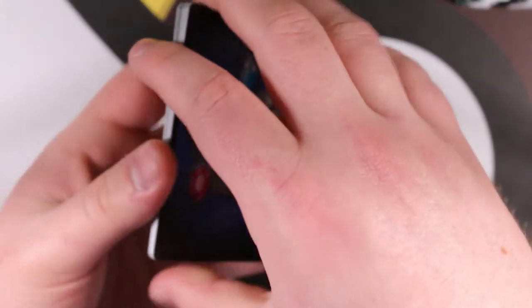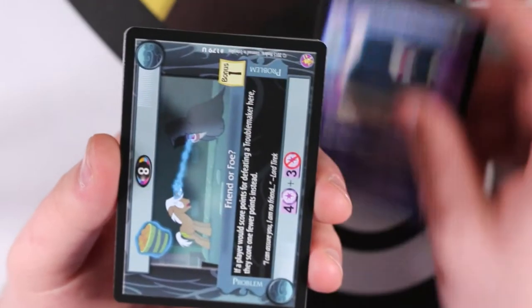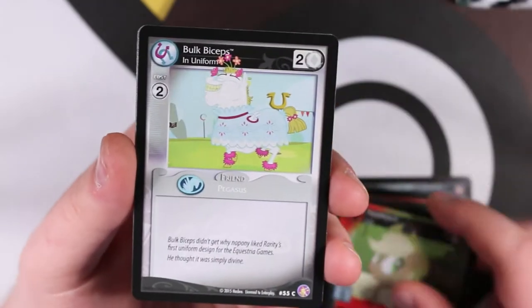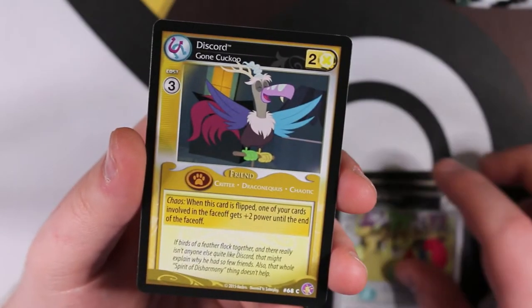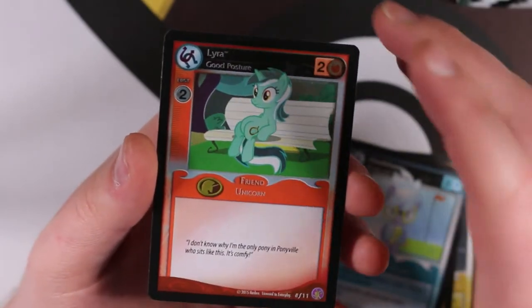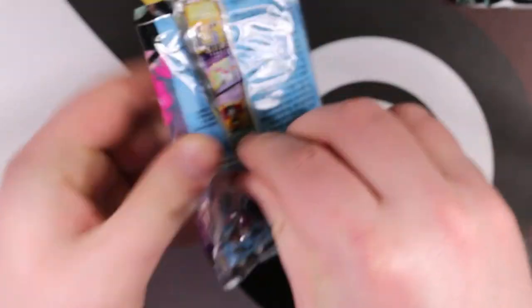For this pack I'll do the card trick - putting three to the front means the rare and foil will be at the end. Commons first: A Spooky Scary Story, Friend or Foe, A Balloon Party Gone Wrong, Lyra Good Posture, Applejack Liar, Bulk Biceps in Uniform, Mr Turnip, Apple Bloom Overdressed, Discord Gone Cuckoo, Fleetfoot Secret Sweetheart. Our rare is Cloud Chaser Ready and Willing, and our foil is Lyra Good Posture - first time seeing the actual card and its foil in the same pack!